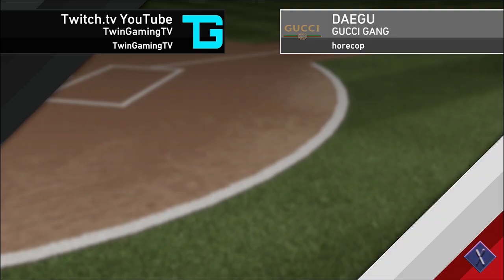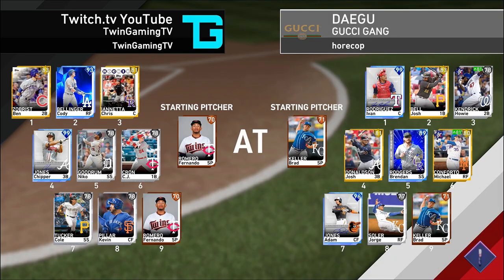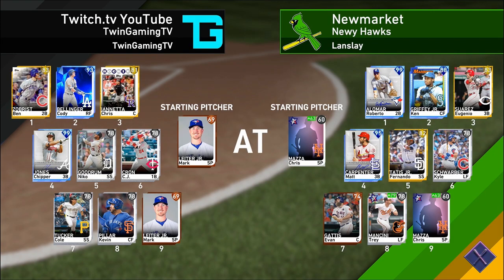We're playing Dagu Gucci Gang. Our opponent has 99 Pudge, Josh Bell, Howie Kendrick, Josh Donaldson, 89 Brennan Rogers, Michael Conforto, 96 Adam Jones, Jorge Soler, Brad Keller on the mound, and we've got Fernando Romero on the mound as the away team. Our opponent has quit — trying to be three and oh. Now playing New Market Newy Hawks. Opponent has 99 Roberto Alomar, 88 Griffey, Suarez, 95 Matt Carpenter, Fernando Tatis Jr., Swarber, Gaddis, Trey Mancini, Chris Mazza on the mound. We've got Mark Leiter Jr. on the mound, trying to get win number four.